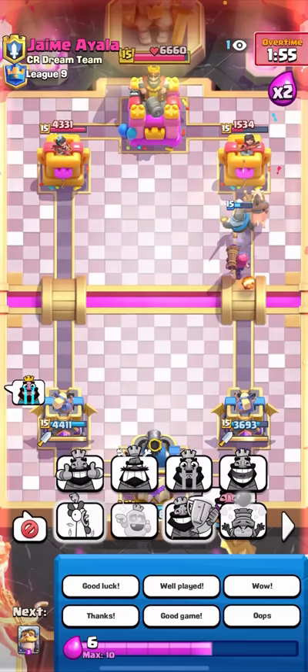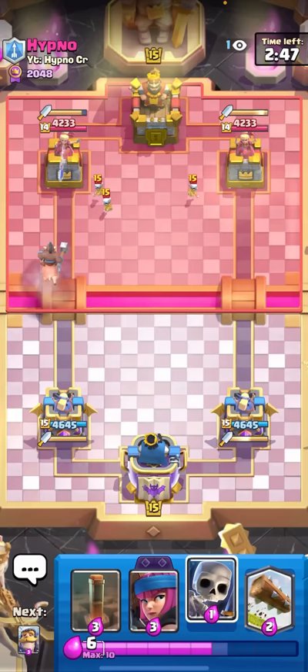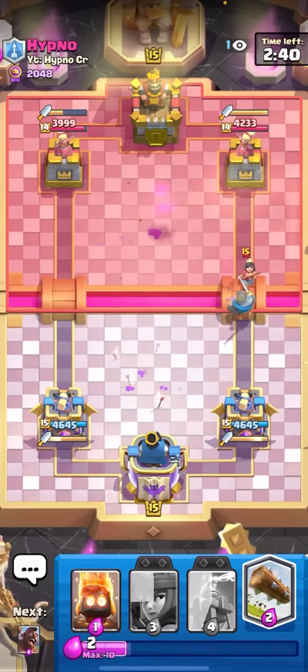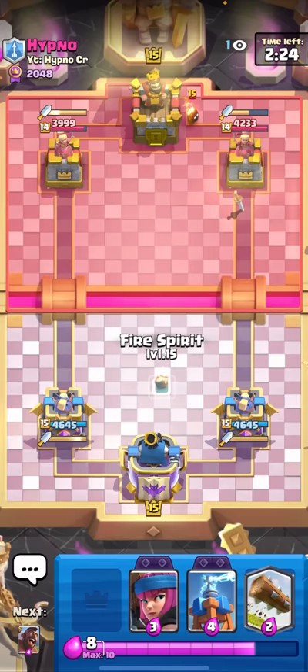We're in the next match against Hypno. Hypno is actually one of the best Log Bait players - he always plays these whack Log Bait decks on top ladder. I'll just Earthquake here for the Tesla. Nice, I caught the Princess at the bridge! I saw this guy using this crazy deck - not even a Log Bait deck, a crazy spam deck with like four one-Elixir cards, a Tesla, a Valkyrie, a Princess and a Poison. One of the craziest decks I've ever seen.